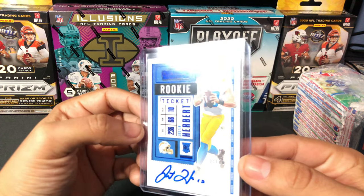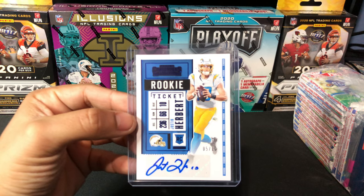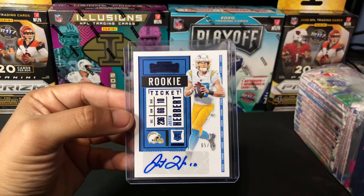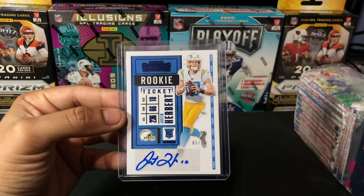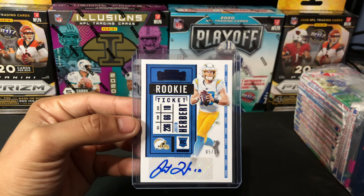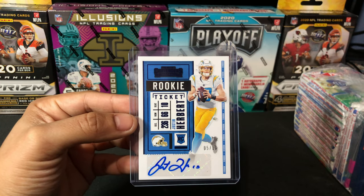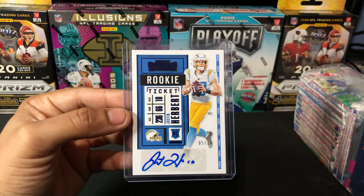This card is actually comping really well on eBay. I've actually only seen one other comp, and the sale listing ended at around $1,300. I've actually had an offer of about $1,300 for this card, but I'm a diehard Charger fan so I'm going to be keeping it for now, especially with him being able to lock up Rookie of the Year hopefully at the end of the season. This card looks pretty pristine — it's got really sharp corners, no surface damage to the face, the centering looks amazing. I might actually end up getting this graded. Such a beautiful card — Justin Herbert, 5 of 10, Contenders Panini rookie ticket.